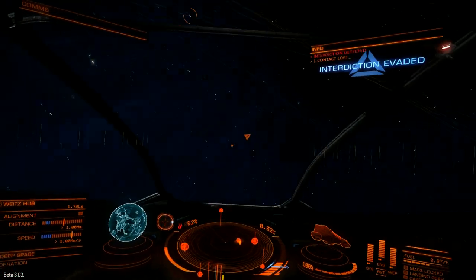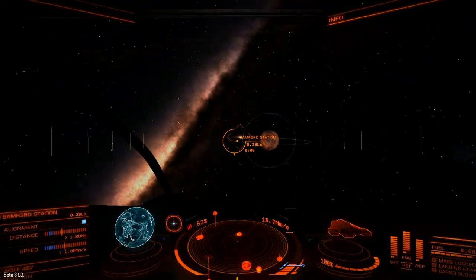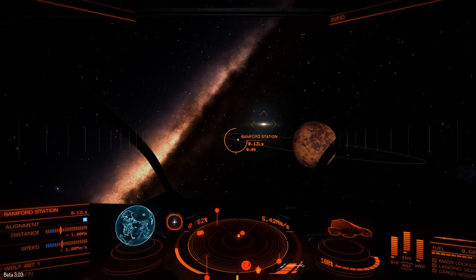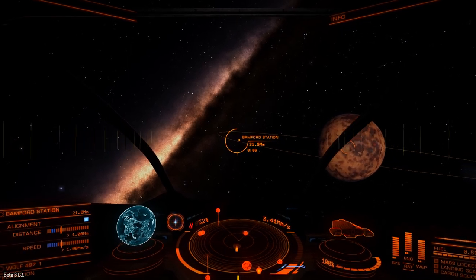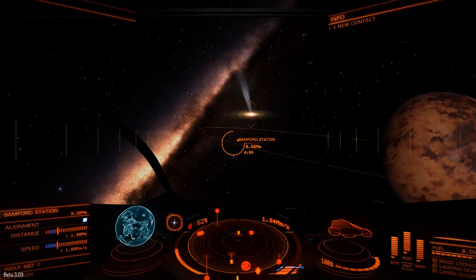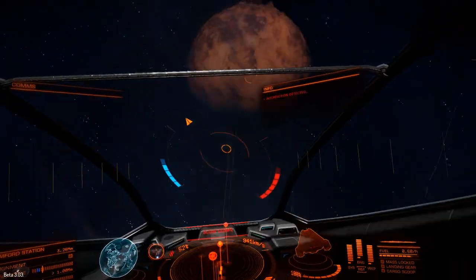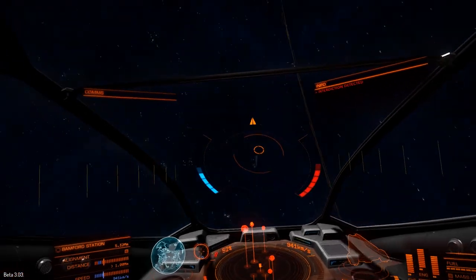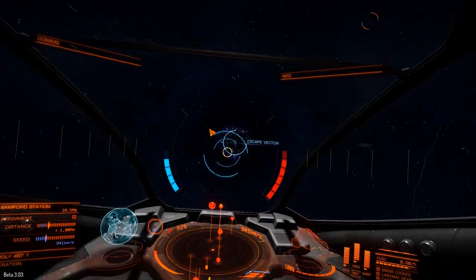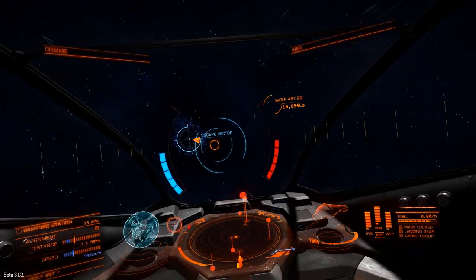Interdiction is a real pain and it's a hot topic on the Elite forums. Beta 3 introduced frameshift interdiction modules that anybody can buy at space stations — an equipment module you fit to your ship that messes with the frameshift drive. Right now somebody has closed the distance behind me at superluminal speeds, hit me with a frameshift interdiction tether, and I'm fighting to direct my ship toward the escape vector so I don't get dumped into real space.